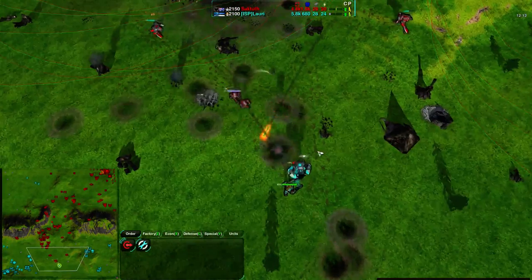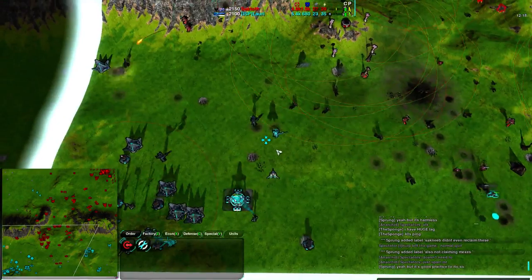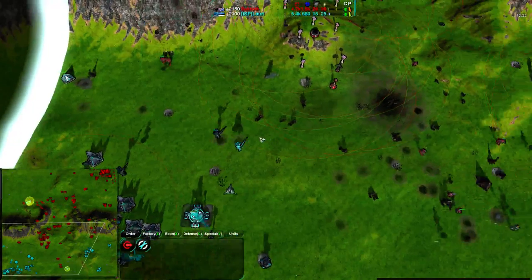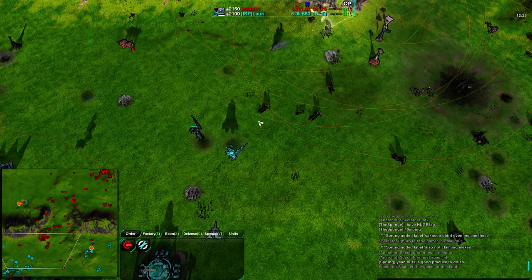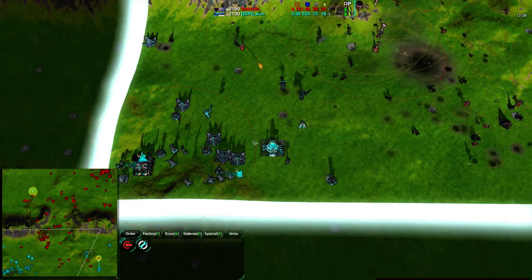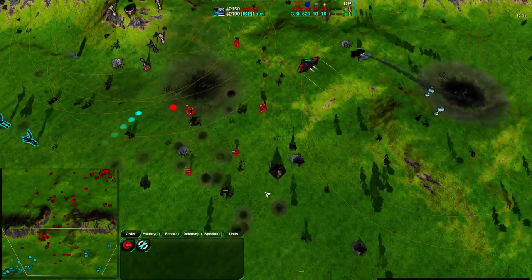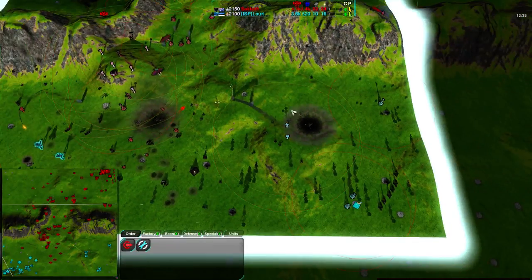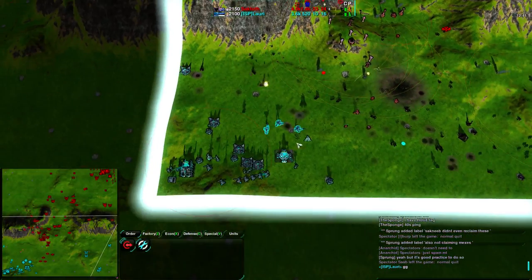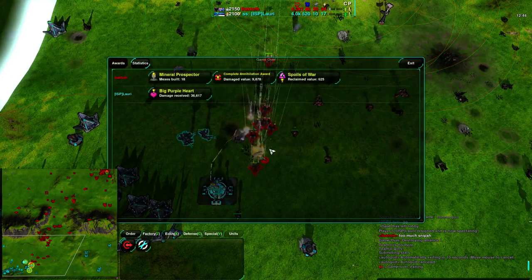Lory is in the southeast part of the map. The Zeus is doing a valiant effort but even with repair it is not enough. The Rogues are coming in along the west side as well. Now that the energy has dropped down to nothing these Sharpshooters are running out of cloak — it's becoming very difficult for them to remain cloaked. Lory is losing his ability to reclaim, losing the reclaim fields — control over that has been turned over to Saktoth. Saktoth moving in for the kill with the Avengers and the Bandits, and Lory throws in the towel.